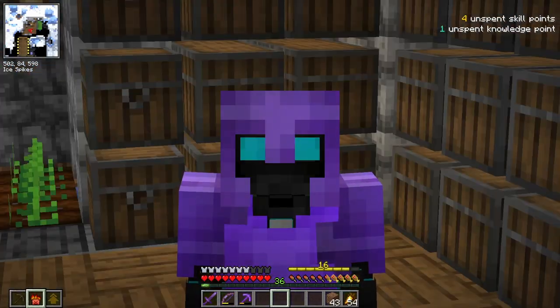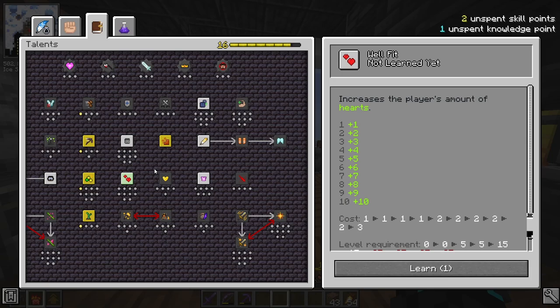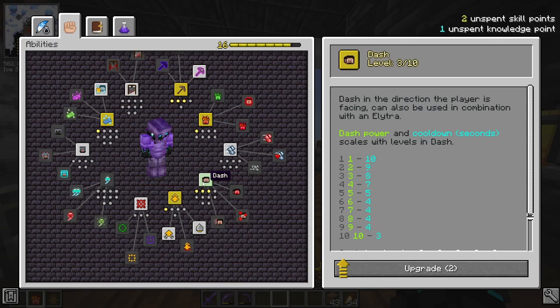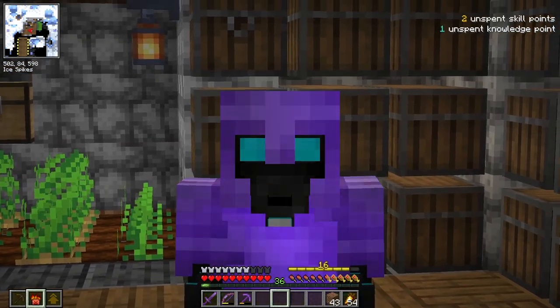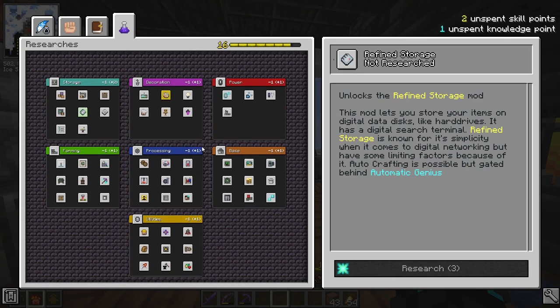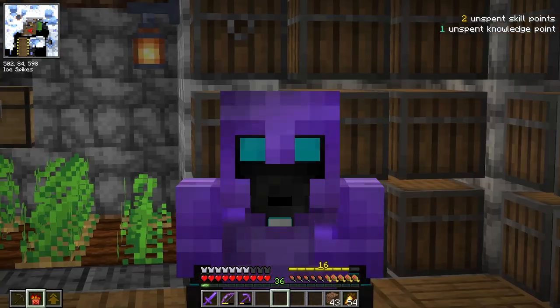On terms of skill points, I think I'm going to get Haste. I don't know how much I need Well Fit at the moment, nor do I feel like I need reach. I could upgrade Mega Jump, Dash, or even get Ghost Walk. I'm going to leave two unspent skill points for now and listen to what you guys think I should use them for down in the comments. I also have one unspent knowledge point — I don't know if I want to save it to get something like refined storage, or get another decoration mod to further reduce prices. I'll leave that for you guys in the comments too.